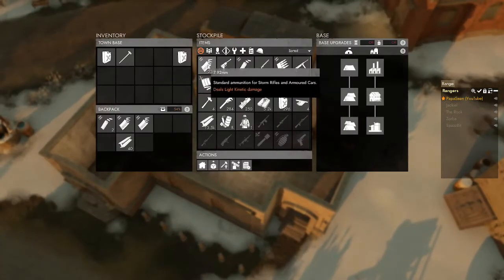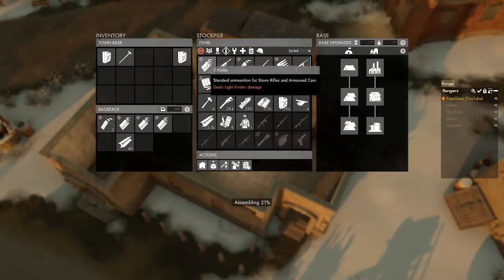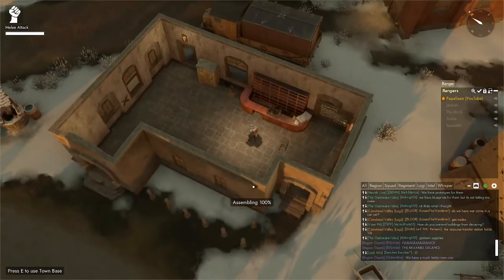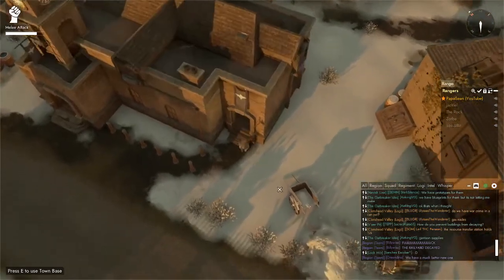Once we get inside we'll be able to locate the ammo for our vehicle, which is the 7.92 — this is going to be for storm rifles and armored cars. You just left-click on that and it will populate into your inventory. Once you get the ammo you're looking for, go ahead and exit out with the Escape key and run back to your vehicle.